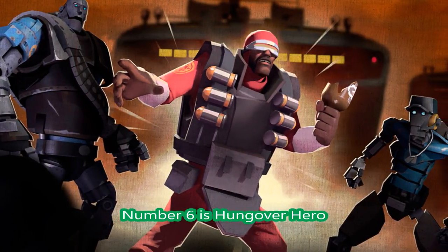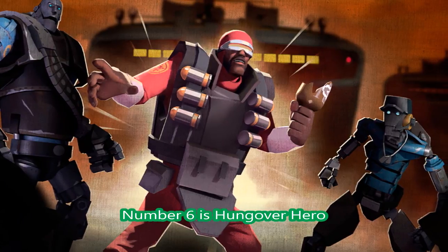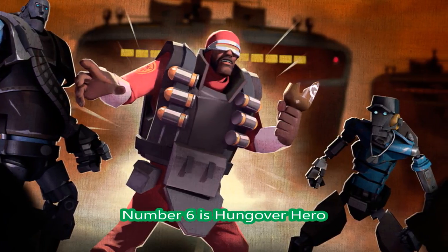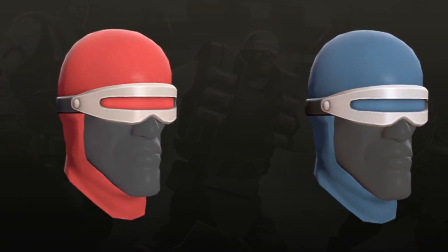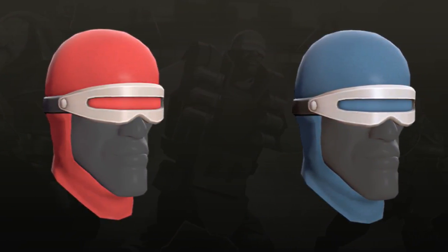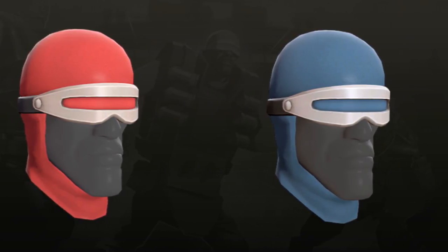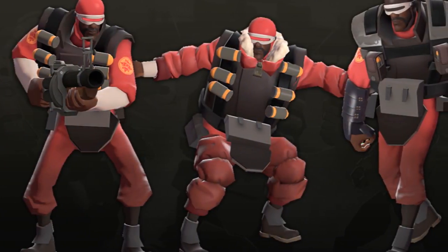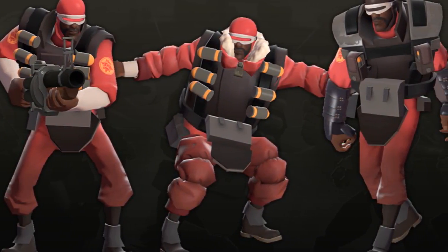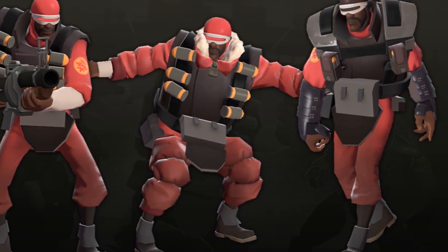At number 6 it's the Hung Over Hero — if that's correct. Basically a superhero Demoman ready for battle. He's ready — or he had a bit too much to drink last night. I would not be surprised if he did. But this Demoman is determined to blow stuff up and pay well, so even the Administrator doesn't find out he's been drunk on duty.